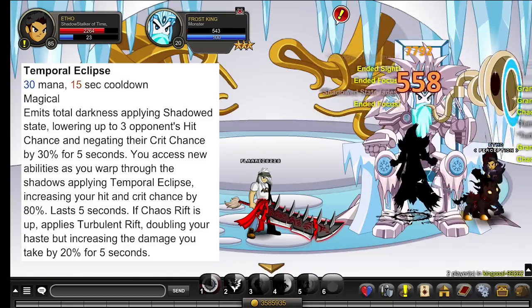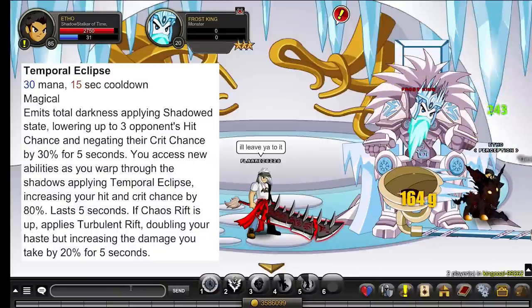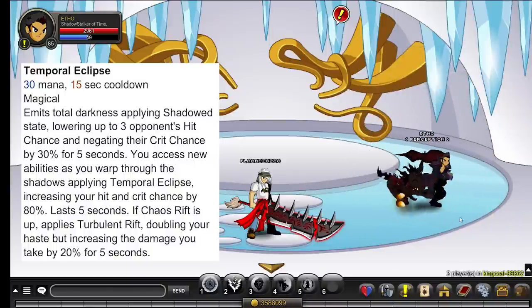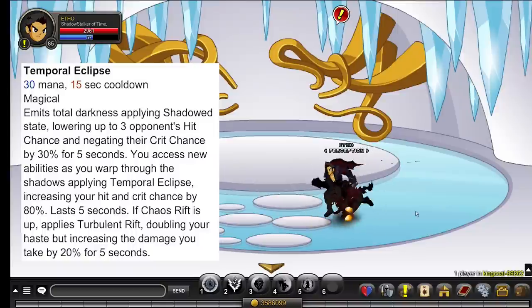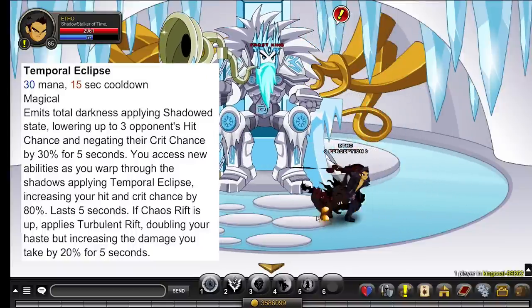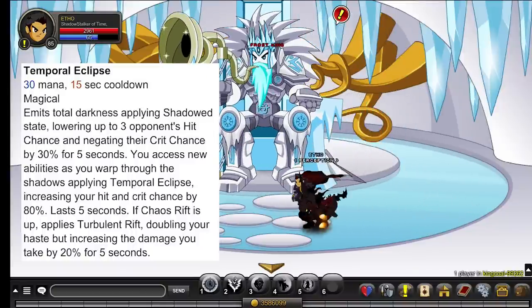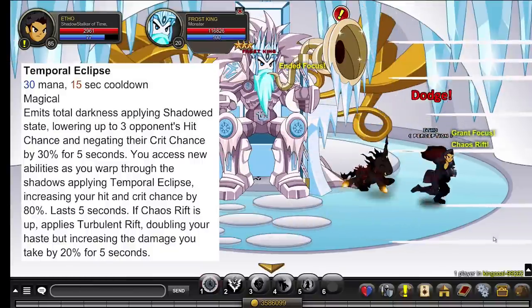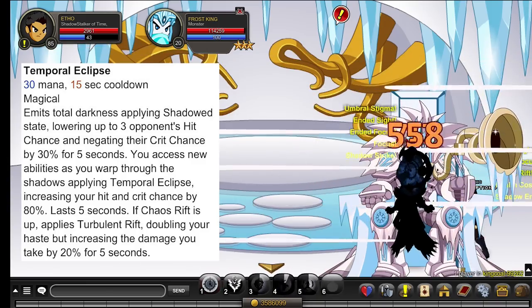Finally, onto Temporal Eclipse — your fifth and final ability. It consumes 30 mana and has a 15 second cooldown. Emits total darkness, applying Shadowed State — lowers up to three opponents' hit chance and negates their crit chance by 30% for five seconds. You access new abilities as you warp through shadows, applying Temporal Eclipse — increasing your hit and crit chance by 80% for five seconds. If Chaos Rift is active, it applies Turbulent Rift, doubling your haste but increasing damage you take by 20% for five seconds.